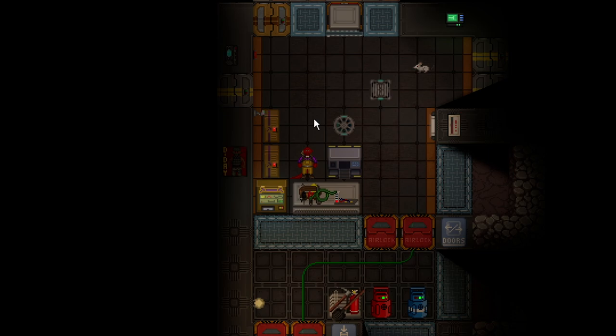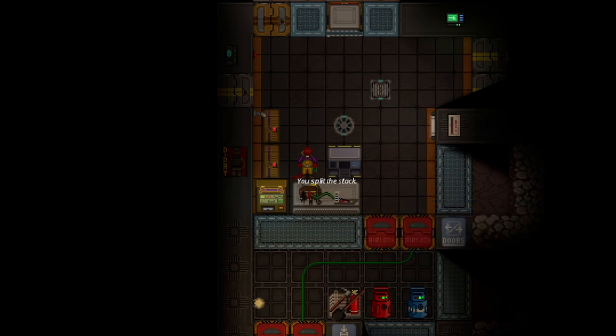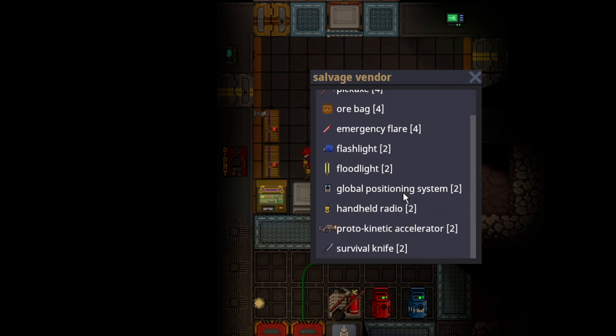The salvage specialist starts off with no special tools, but some maps like this one will provide things like the LV cable coil, which could be useful. Bring some of those with you. The salvage vendor also has some pretty useful stuff that is good for your kit.